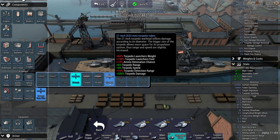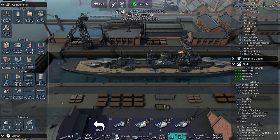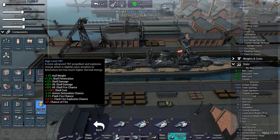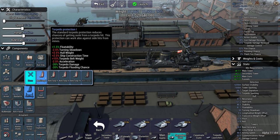For torpedoes, let's go for 21-inch fast torpedoes. For acoustics, let's pick up a sonar set and a coincidence 5 rangefinder. We still have a little bit of weight left — that's good.